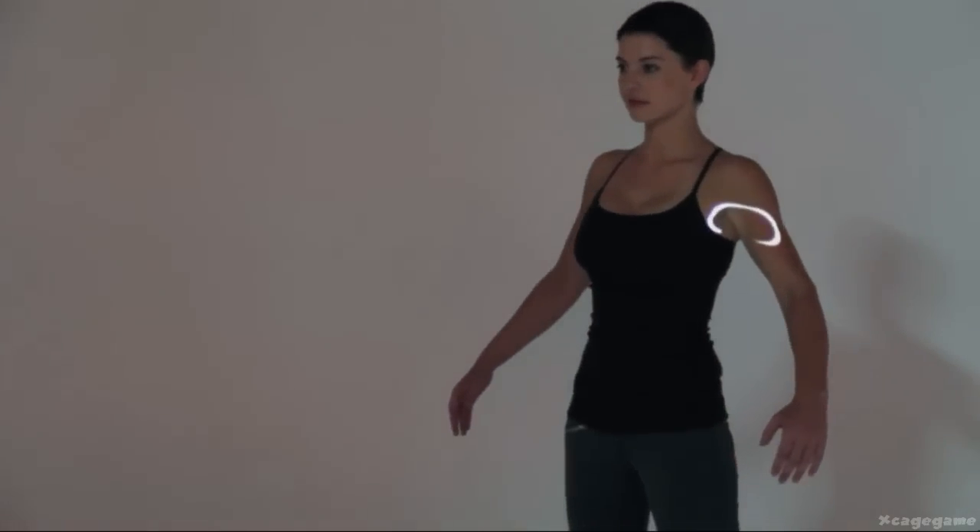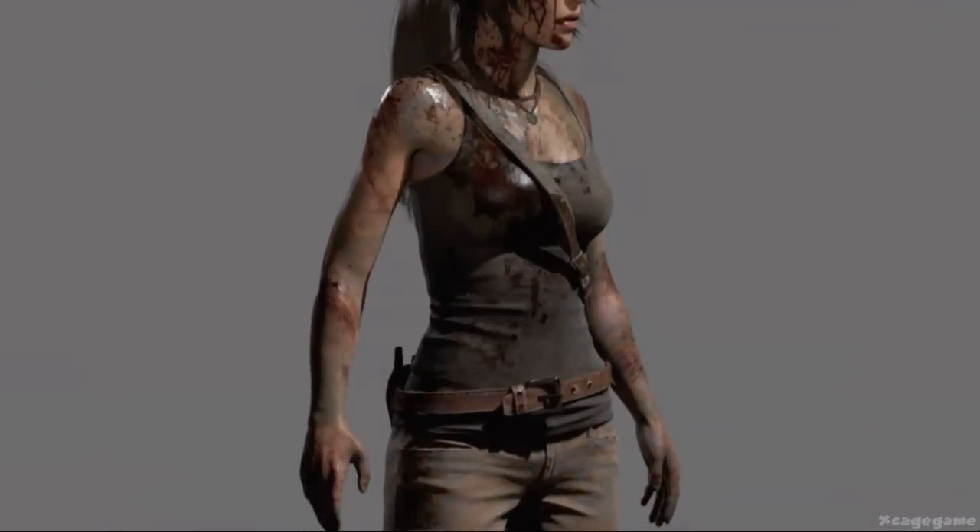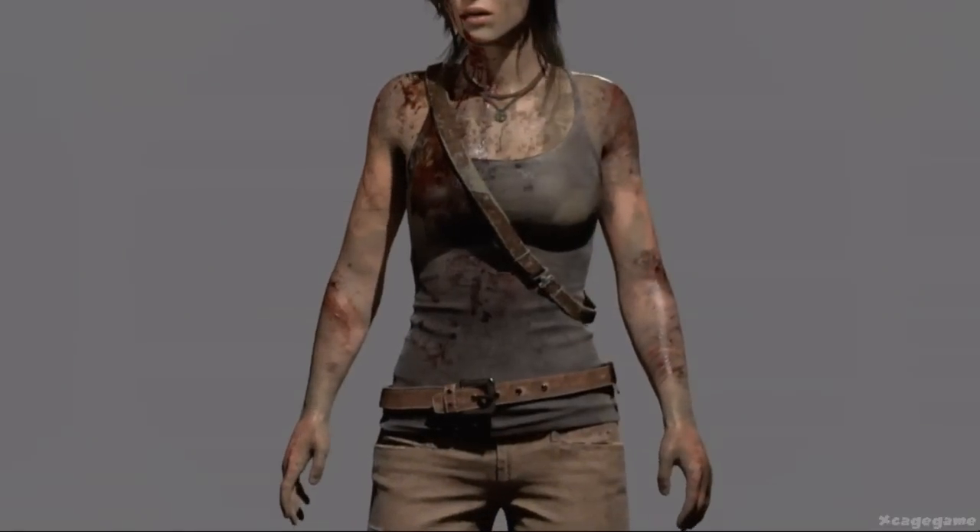We first started with scans and we used that data to make sure the proportions were right, that fold logic was right under clothes, and then we added our artistic touch to it. We added a whole lot of details so you can actually look at her skin and see the pores up close, and see all the details on the clothes — we added a lot to make her come to life.